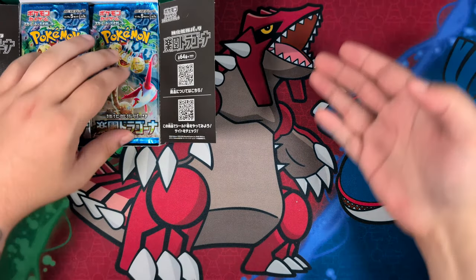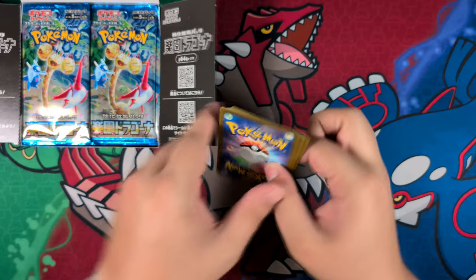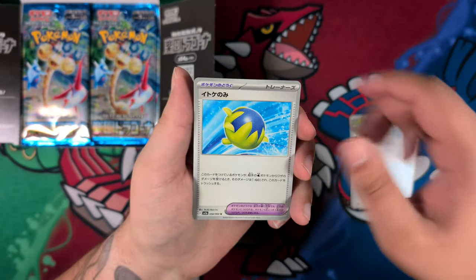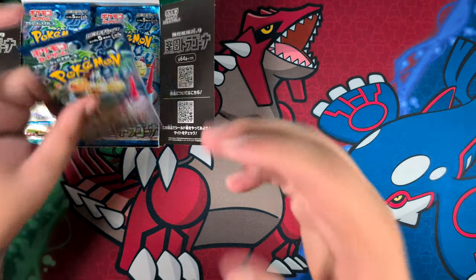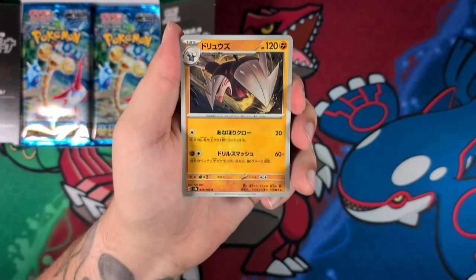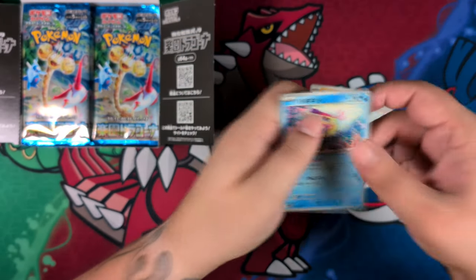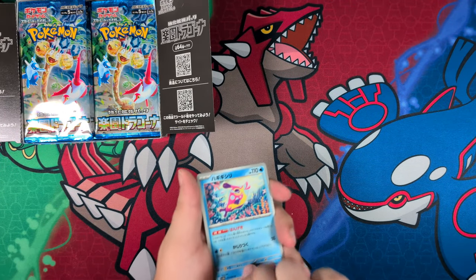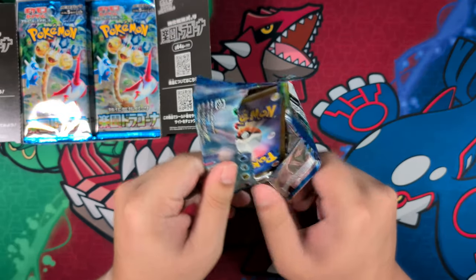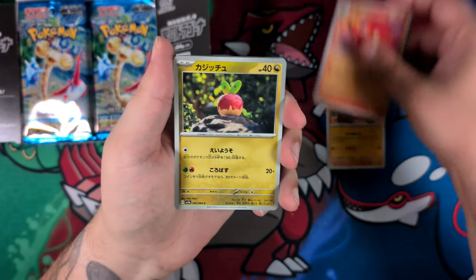As per usual with Japanese booster boxes, we should expect three Illustration Rares, and there are two I really want. The first is the Vibrava — that's a really cool one. The second is the Skarmory; I was thinking of the German name and couldn't think of the English name. In terms of Illustration Rares, top picks are the Skarmory and Vibrava. Also the Latios — that one is really high on my list too. If I pull any of those three, I'd be very, very happy. The Skarmory isn't a Gen 3 Pokémon, but it just looks so cool.